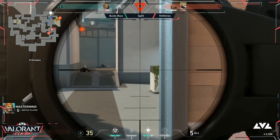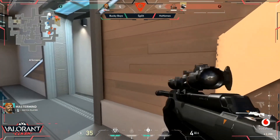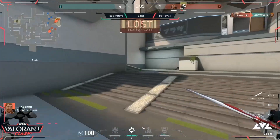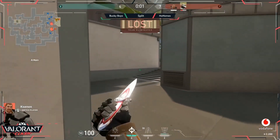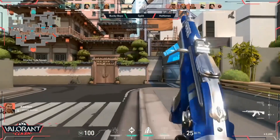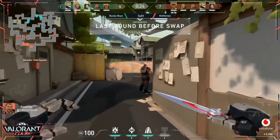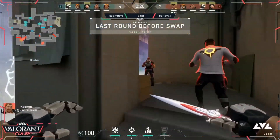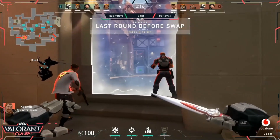No counter kill just yet — the spike is down and could be planted. Only one defender remaining: Mastermind, who really needs to find a good angle. The attackers are just going to wait this out. Cypher camera revealing him — he needs to remove the tripwire, which he does, but they know exactly where he is. There's the kill — nicely done by Breach. Mastermind down and the attackers get another point. Seven to two after four last rounds. The aftershock pretty much sealed the deal — perfectly placed.